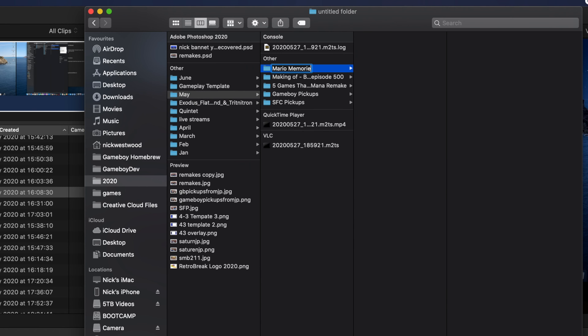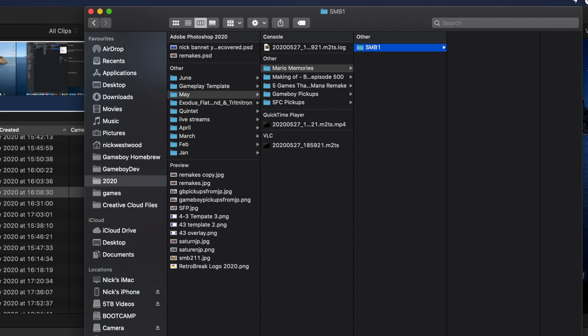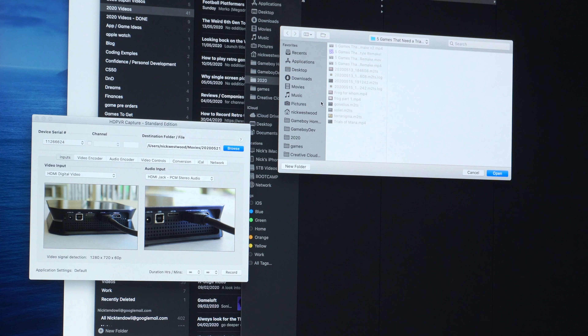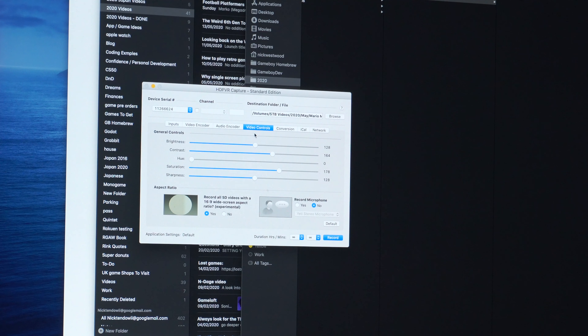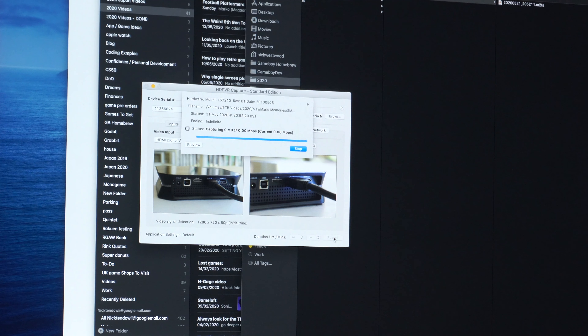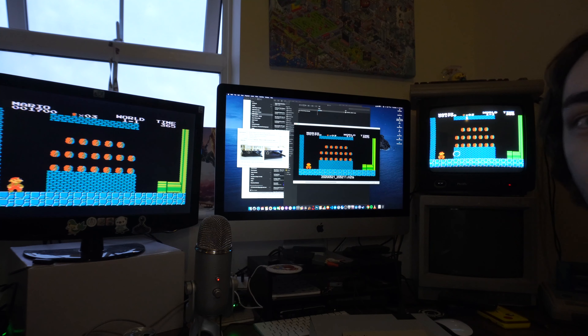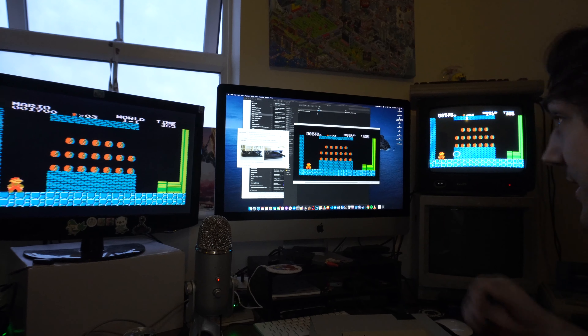So the next thing I'm going to do — if I zoom in on the computer screen — is go to my 2020 folder. I've got everything organized here by month, so if I go into May, I'll make a new folder called Mario Memories, and then inside that I'll call this SMB1 — that's where I want to save the video file. So I browse to that location: May, Mario Memories, SMB1, open. And then I need to go to audio encoder, change that to MP4, change recording to disk — true — then press record.